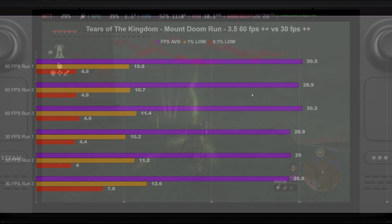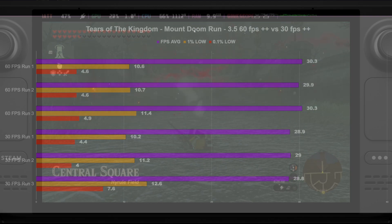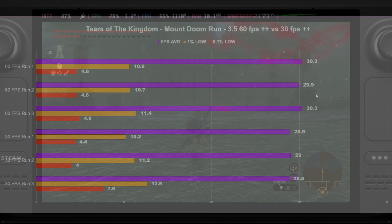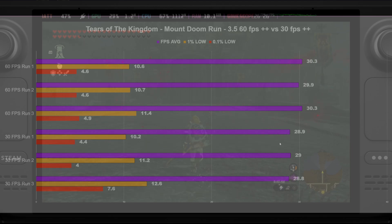Now getting into SteamOS 3.5, this is where we can see some difference. We already knew through previous testing that 3.5 produces better results — better averages, better 1% lows, 0.1% lows, especially with stuttering. Testing the 60 FPS++ versus 30 FPS++ with SteamOS 3.5, the 60 FPS++ mod was getting higher averages every run save for one — like 30.3 versus 28.9 — consistently better, and the way it felt to play was just better as well: more smooth, more consistent. Even in the 30 FPS++ results, it's still in line.